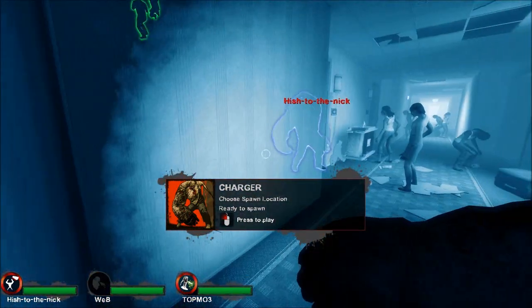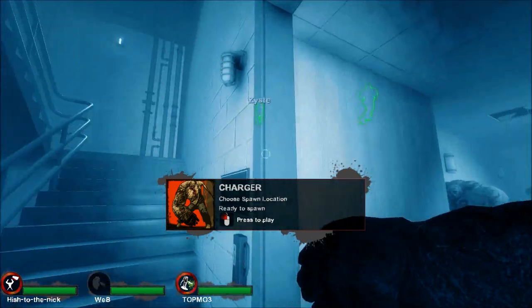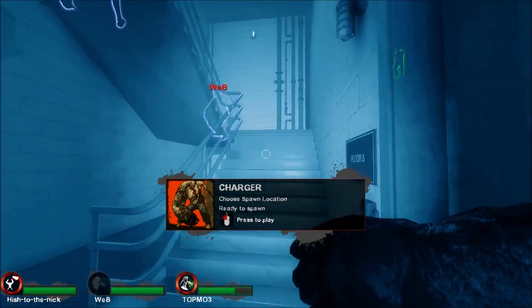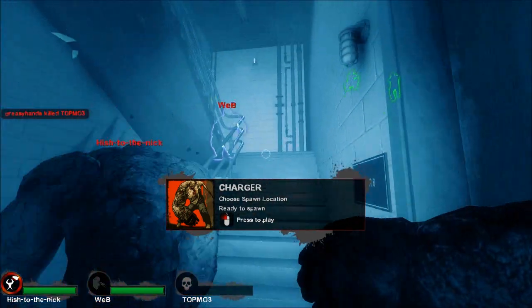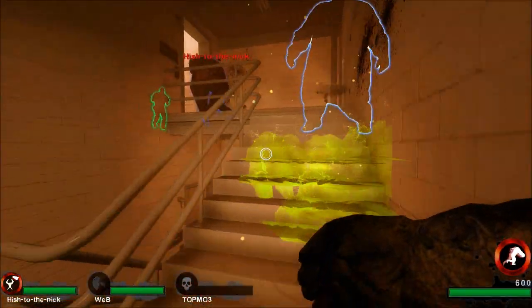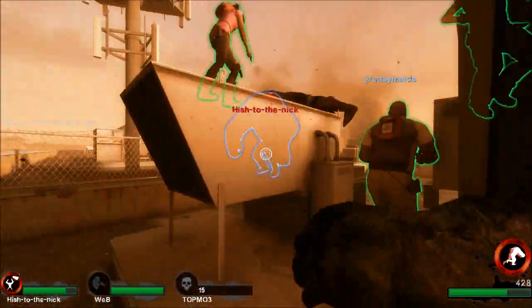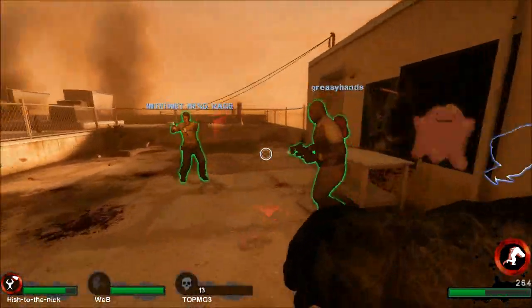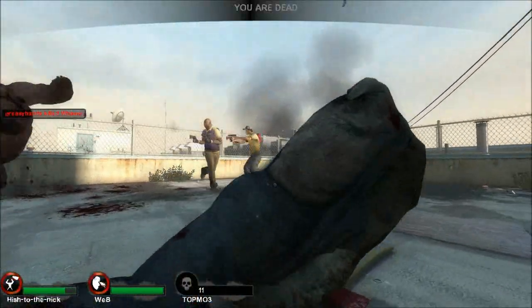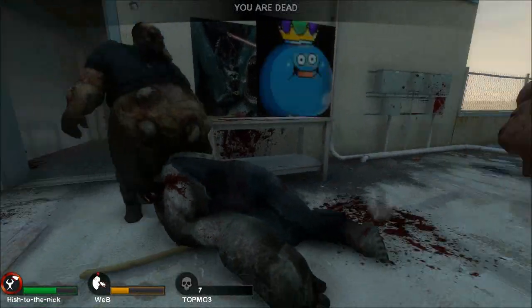We're not going to be dicks about it though. We'll simply wait for Webb to get in and organize this attack. Probably should be sending something in before the Boomer for distraction — perhaps the tank. There goes the tank. Boomer should be a little bit behind the tank actually. Now the Boomer should be coming in. Getting a couple scratches. Tank has yet to hit anything.